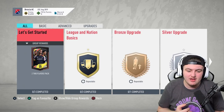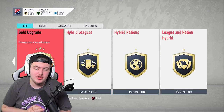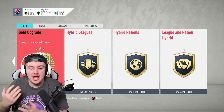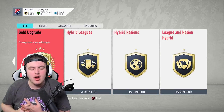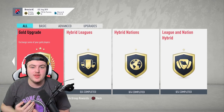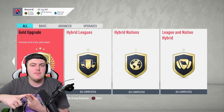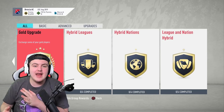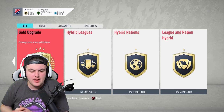On screen right now are the three most valued SBCs, in my opinion, at the start of the game. As EA bring them out every single year, we have Hybrid Leagues, Hybrid Nations, and League and Nation Hybrid. They usually have four teams within the category. You complete them and you get, for example, Mega Packs, 15k Packs, 25k Packs, 45k Packs, and at the end you get yourself a 55k, 50k, or 45k Pack for completing it.